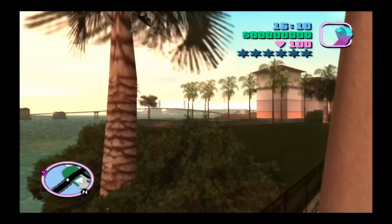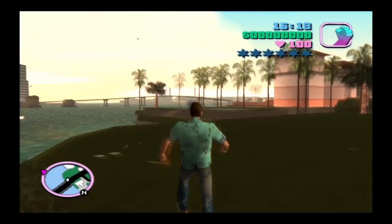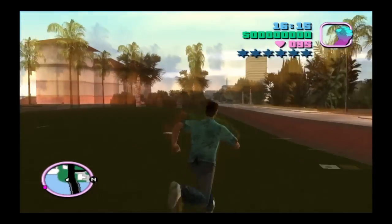Park it up against that wall, jump on top of it, and on the count of three make it onto there — one, two, three — and look at that, you're now on Starfish Island!